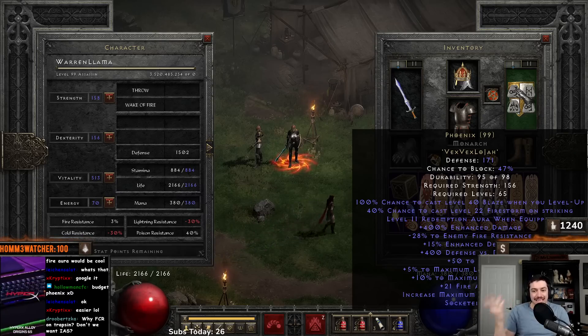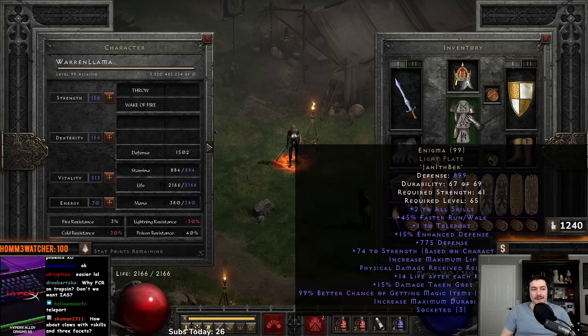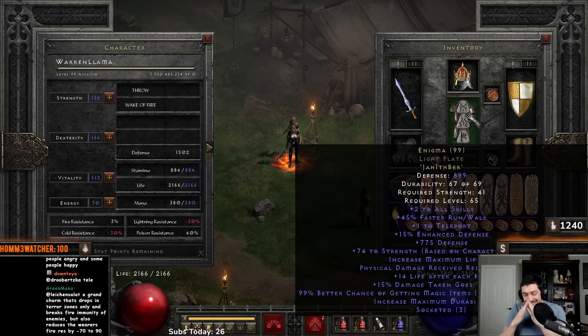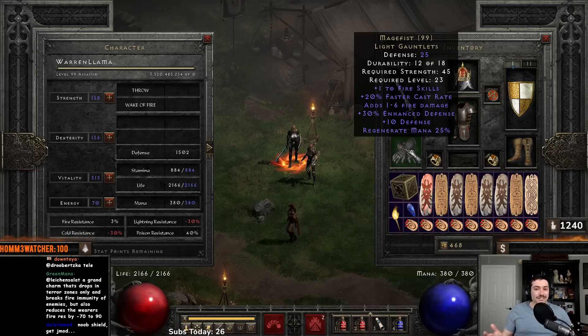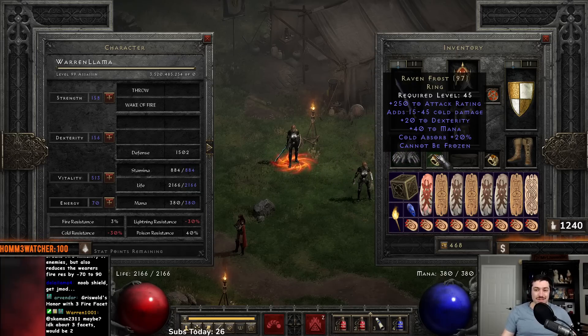I like the Redemption aura — it's just going to help you stay alive if you want that. Enigma, obviously, for teleporting, plus two skills, fast run/walk, all the strength. Enigma is pretty obvious in this slot. Mage Fist — plus one fire skills, 20 FCR, enough said. Ravenfrost for cannot be frozen.